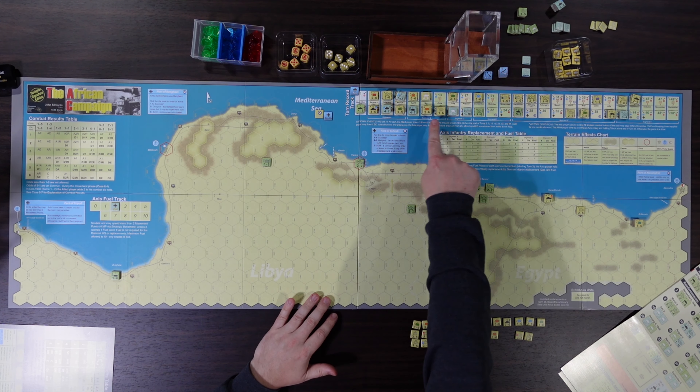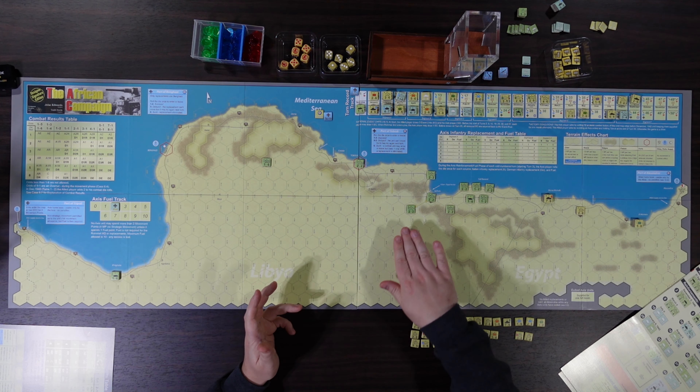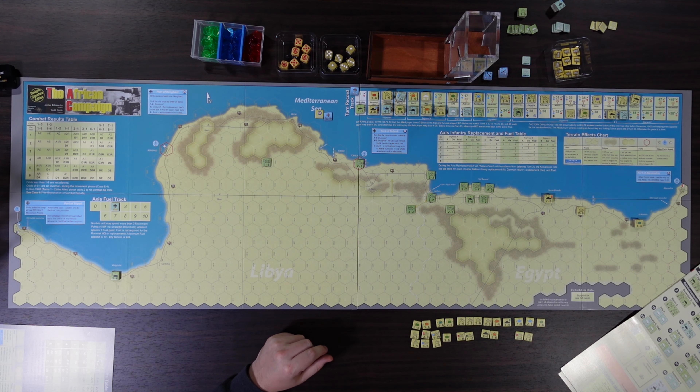The third optional rule: if you have to retreat into an enemy zone of control, you take a step loss rather than being eliminated outright. I think outright elimination might be too punitive in a game like this. The counter density is very low — this was a single sheet of counters with larger-than-usual counters compared to something like Dark Valley.